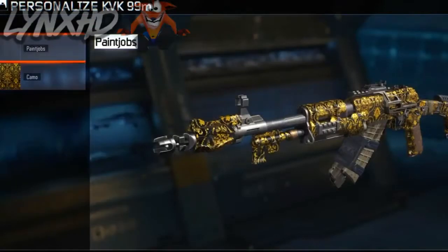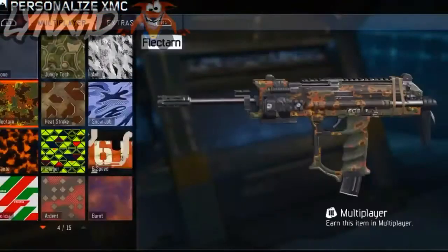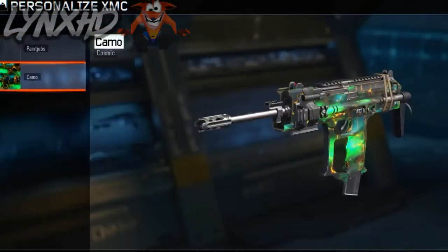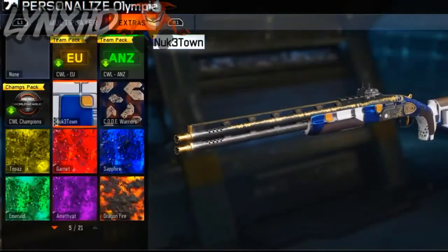What is up, guys? My name is LynxHD, and today I'm going to be showing you how to get any single gun in the game of Black Ops 3. You don't need to get any crypto keys. You don't need to do any weekly contracts. You can just simply put on and play with this glitch. You're going to love this glitch, so make sure you tune in.